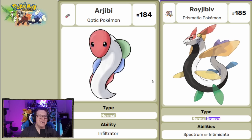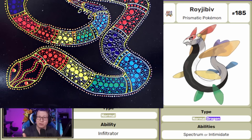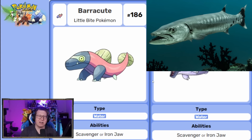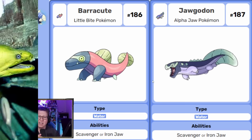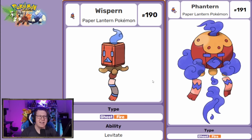Next we have RGB and RoyGBiv — obviously based on the RGB coloring system, and RoyGBiv are the colors of the rainbow. This is actually based on the Rainbow Serpent from the Aboriginal Dreamtime, so some more Australian references. Next, Barracute evolves into Jorgadon — pure water type Pokemon combining a Barracuda and a Mudskipper. Jorgadon looks like a Moray eel with an alligator head. Then Drosire is a pure grass type which evolves into Sunju, with those South American hairdresser inspirations.